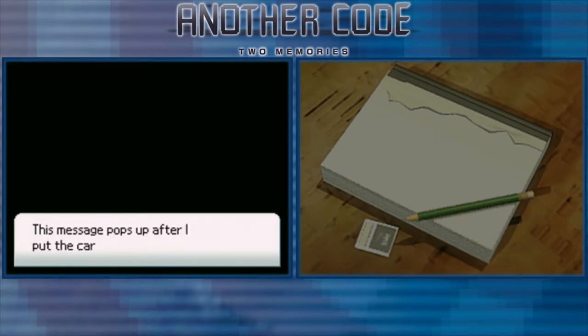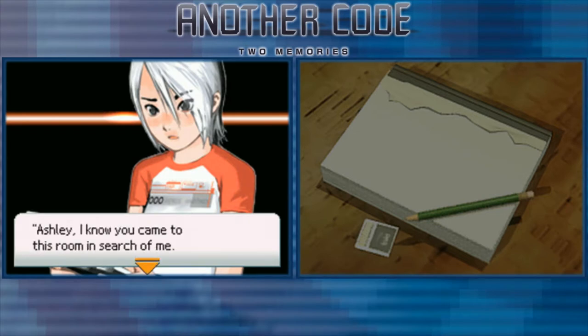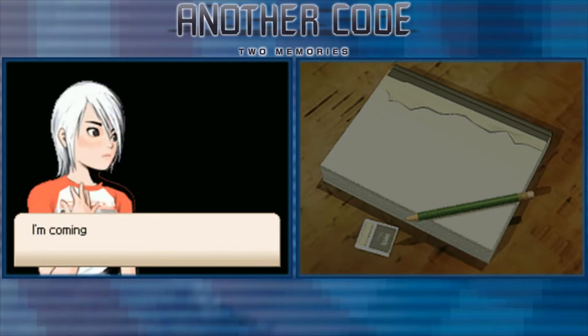This message pops up after I put the desk card in the desk. 'Ashley, I know you came to this room in search of me. I'm so happy — I can't wait to see you. I'll tell you all about Another and about your mom. I will be waiting for you in a room deep inside the mansion.' Dad's here — he's here! I need to find him. I have to find dad — he'll tell me about mom and about Another. He'll explain everything.